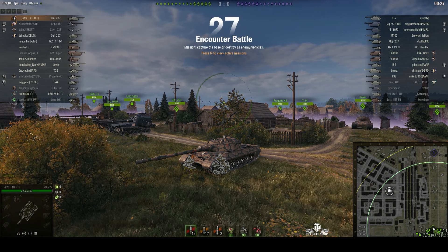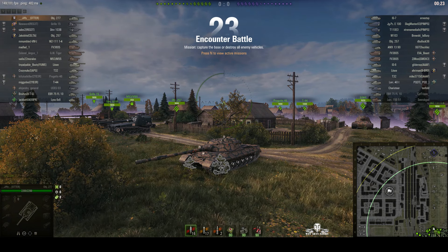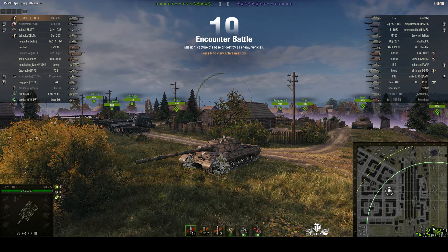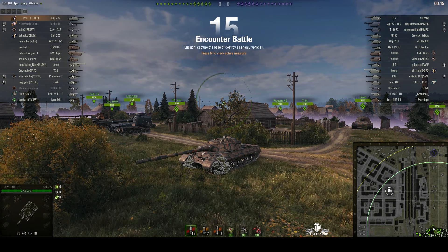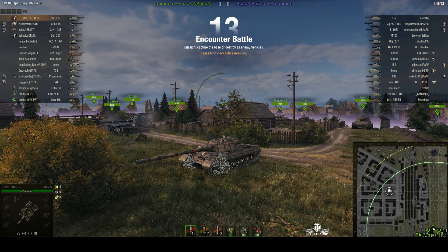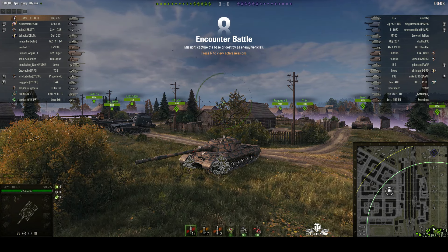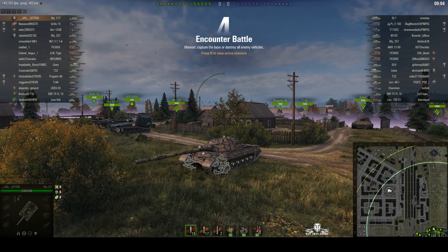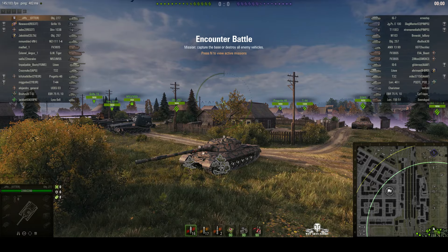Welcome back to WOT Arty Noobs with General Disturbance. This is an Object 277, a tier 10 Soviet heavy tank located on the south spawn of Ensk. It's under the command of Jiffy of Otter. You may have seen Jiffy before — he's been in quite a few of our replays, normally teaming up with Arpenheimer. We're going to start a new playlist for him because we've got a few of his replays to show.